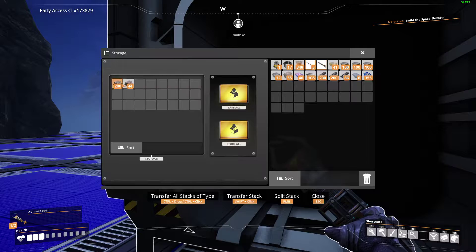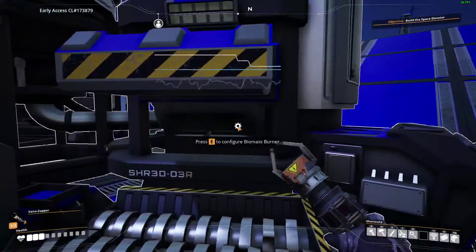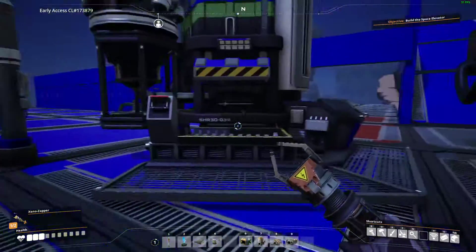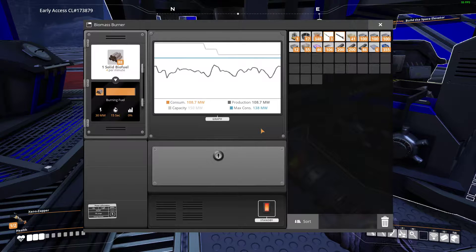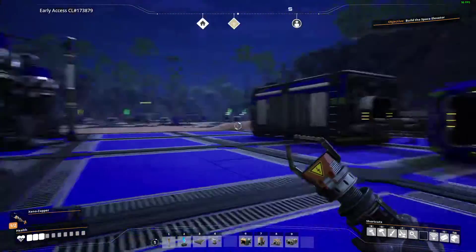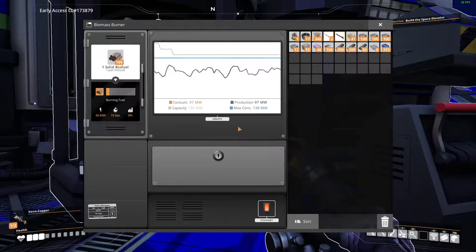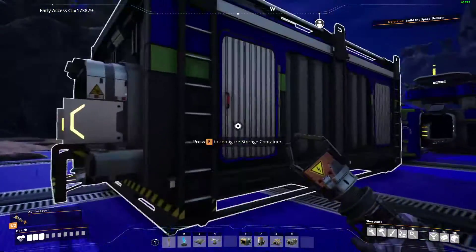Heck yeah, look at that biofuel! As long as we can supply it with wood and leaves, we will have infinite fuel. Our other two main power generators by the base just shut off — the one from the hub. But we still have a max of 150, so I think we're pretty okay. It's consuming 75.5 and our max is 138, so I think we're okay.